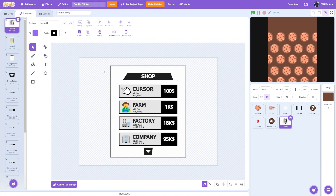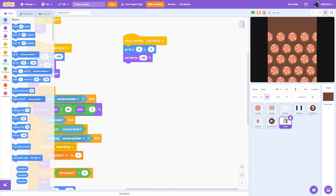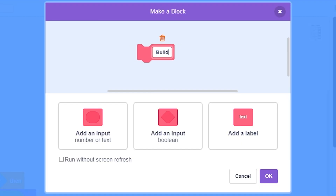Let's count the clones. We have the background, the down button, 8 items (4 on each page — loaded together), and a close button at the end. That gives us a total of 11 clones.